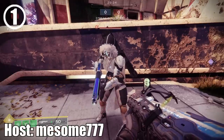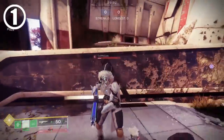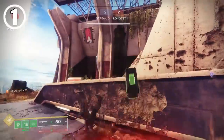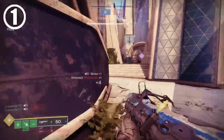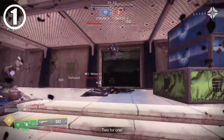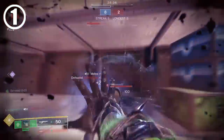What I'm about to show you is an exploit, so use with caution. Did you know that for some reason, strand warlocks are able to melee twice in extremely fast succession? By inputting a jump right after pressing an uncharged melee, you will cancel the ending lag of your melee for an extremely fast kill. This has implications for both DPS with a damage boost exotic like Winter's Guile, or just as a simple way to be a hard shutdown or aggressor in PvP.